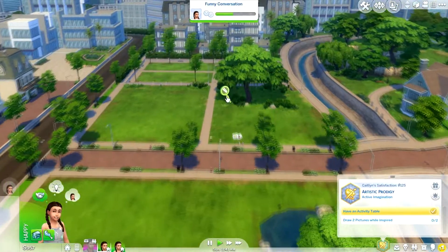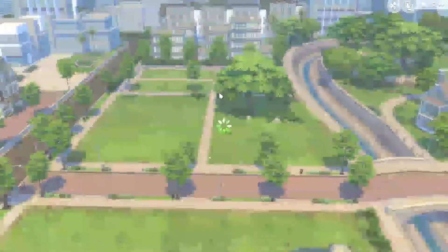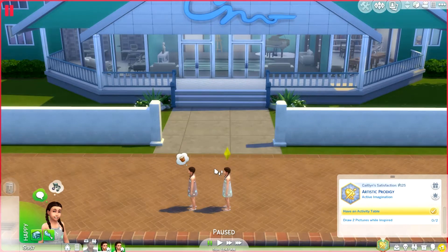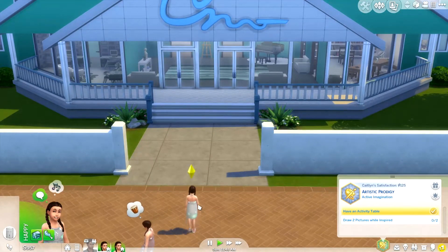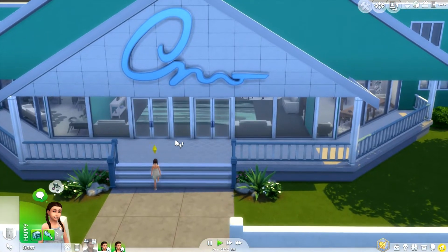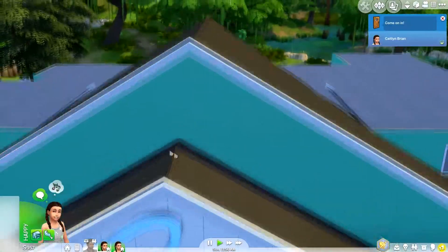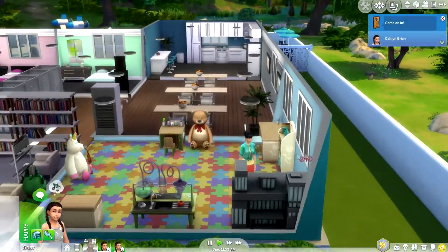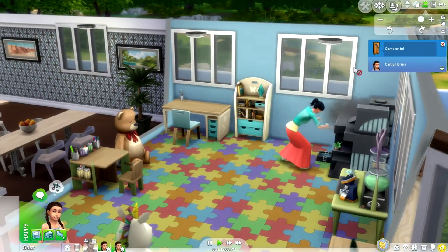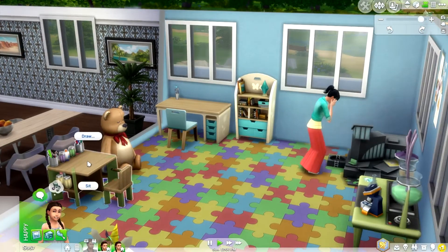They're heading home. All right, so they're back at the family and children's center shelter. I'm going to get them to knock on the door, because that's the only way they can go in. The activity table is still unlocked, which is good. I did get a light for in here — they just need to activate or enable the emotion and then they'll be able to be inspired. Come on in. So there is the light there. Enable — why are you tearing it down? That's not very nice.